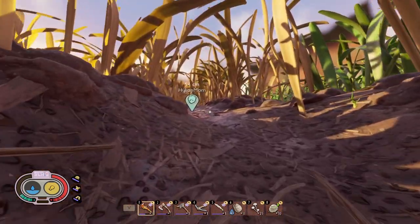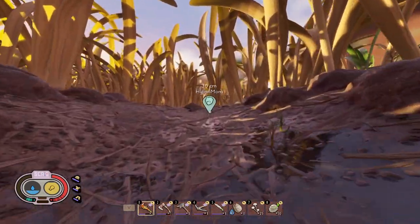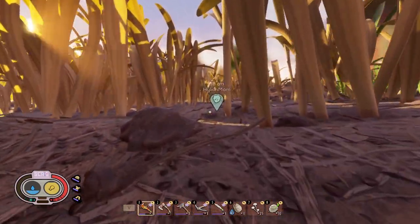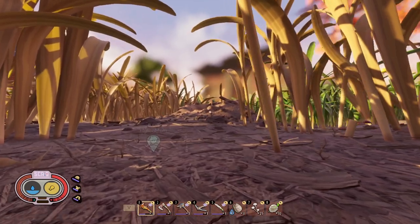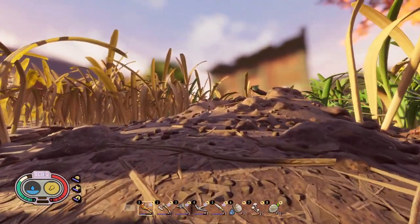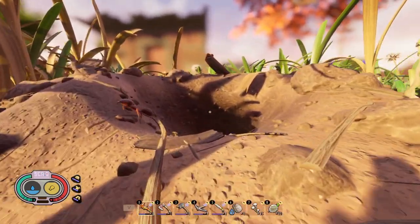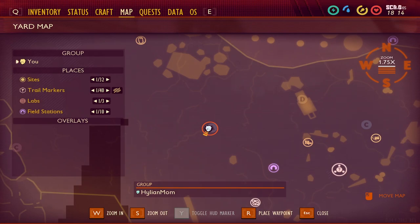So we're going to continue straight down this. And as you go, you should see just on the right, as the grass clears, the Ant Hill right over here. As long as you have the Red Ant Armor on, the Red Soldier Ants will not aggro you, so it's very vital. So now we are at the Red Ant Hill, which is right here on the map. There's the Mysterious Machine, and we basically walked right up over here.